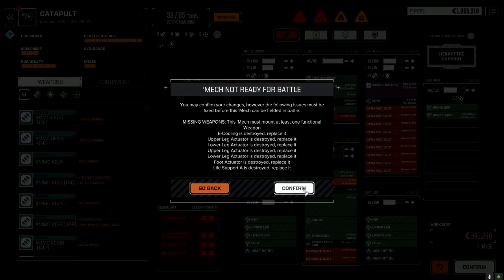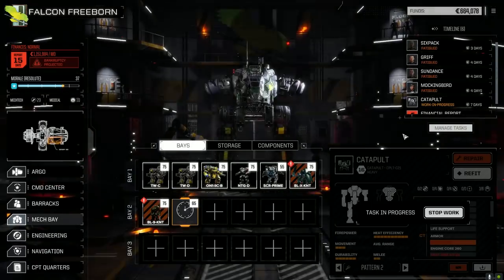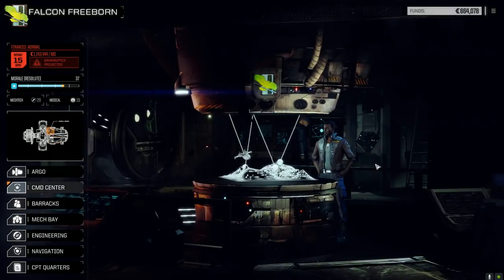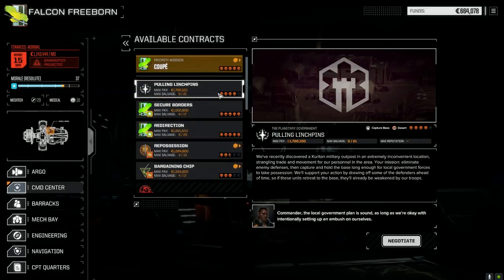We have time till the end of the month, so we'll repair this guy and probably store him — get him out of our bays. Let's have a look at contracts and see if there's anything else we want to take. Pulling Lynch Pins is against two Carita — it's a capture base, four skulls, should go pretty quickly. I think we'll do that and do these guys next episode.